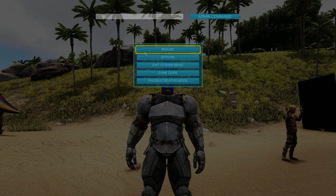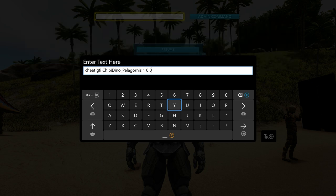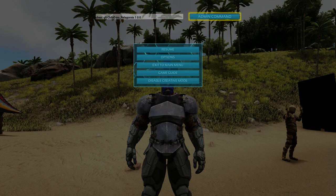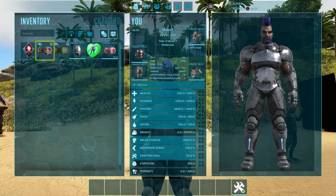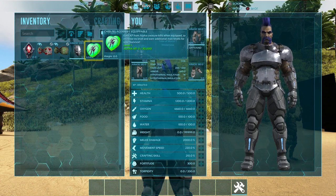With all that out of the way, let's get on to the first code. The first code is: cheat GFI chibi_dino_pelagornis 1 0 0. Once you have activated the command, look in your inventory and it's going to be this green heart right here.